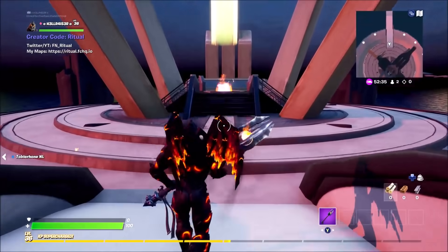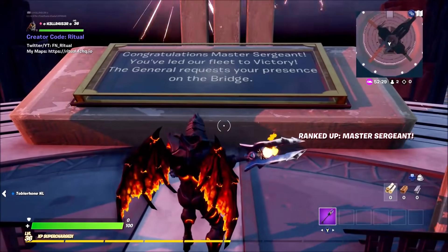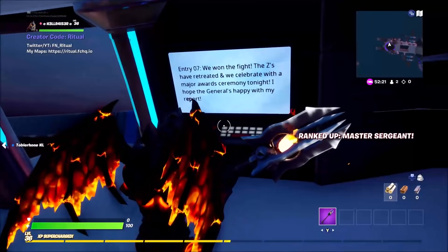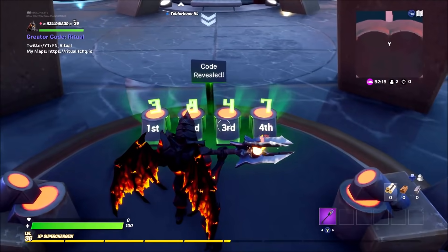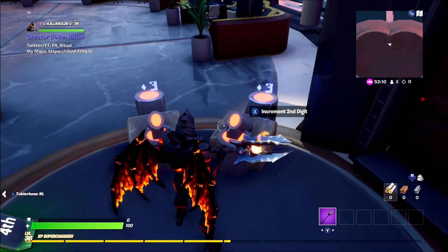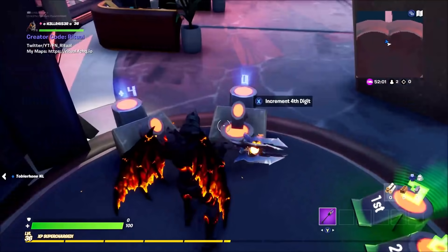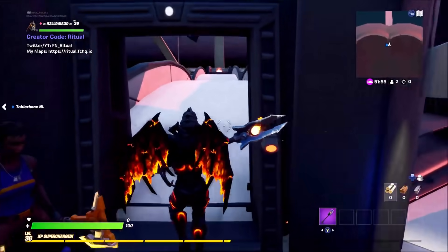Run over here and grab this. 'Congratulations Master Sergeant, you've led your fleet to victory. The General requests your presence on the bridge.' You're going to be upgraded to Master Sergeant. Read this little sign — check data — and it's going to let you go back and give you the code. It's three, eight, four, seven: three, one, two, three, four, five, six, seven, eight — four, two, three, four — and then seven, one, two, three, four, five, six, seven. You can probably hear me mashing my buttons on my controller.